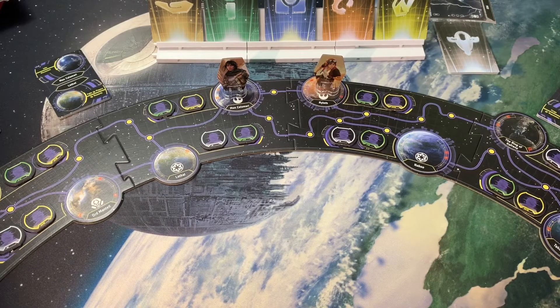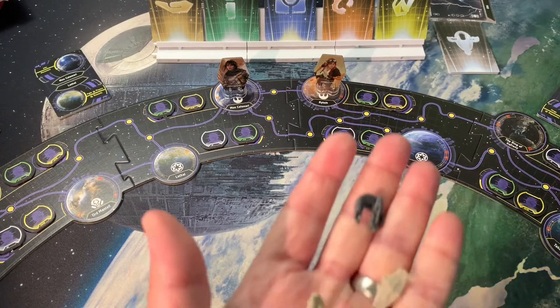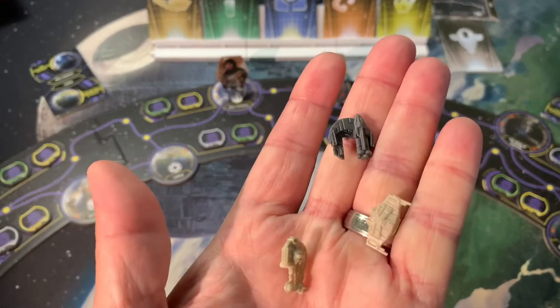I went ahead and purchased the pack, then found a single person on eBay selling individual ships from the Armada line, so I was able to purchase the Shadow Caster model. It came with all the cards, the stand, and everything you need — it was about five bucks on eBay.